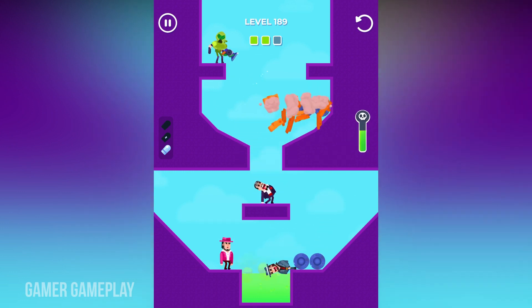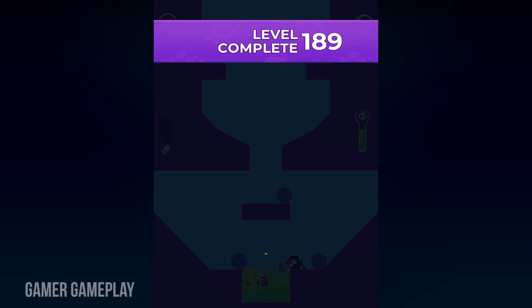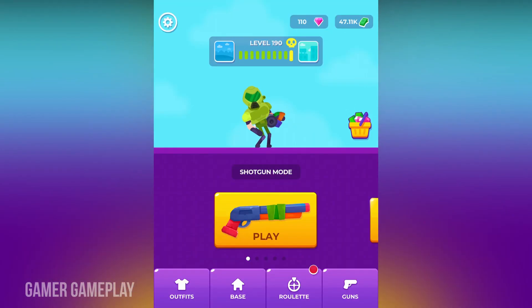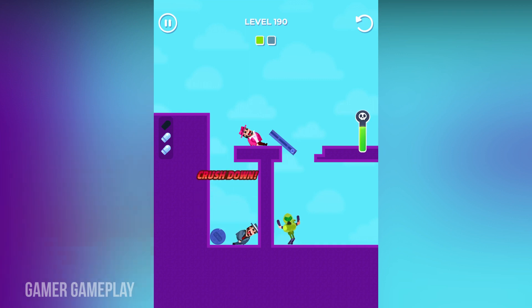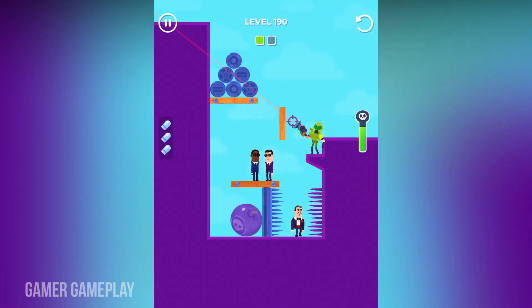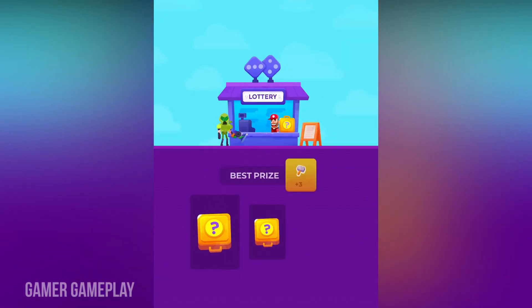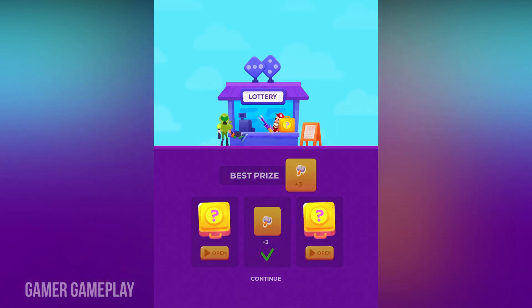We are moving to another level — that is level 190. There are only two phases. One is completed with one shot only. This is also completed with one shot only. Now the lottery shopping — I got three hammers.